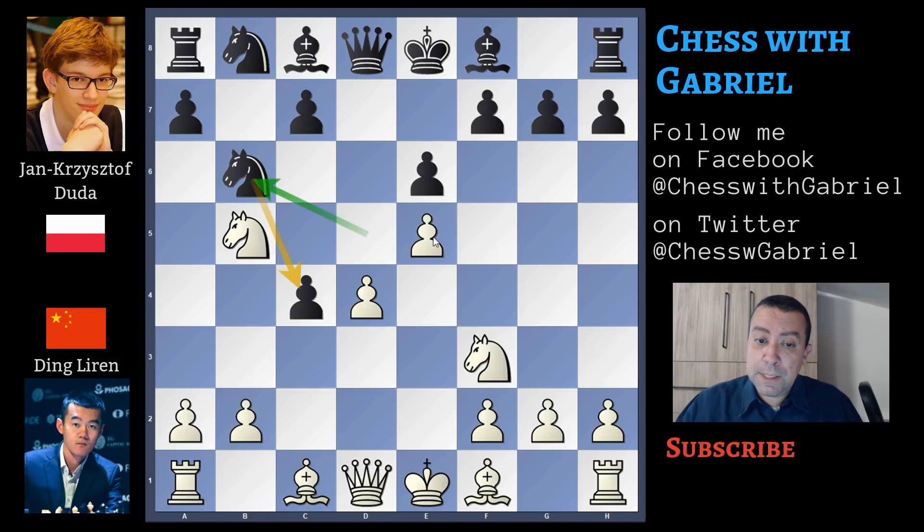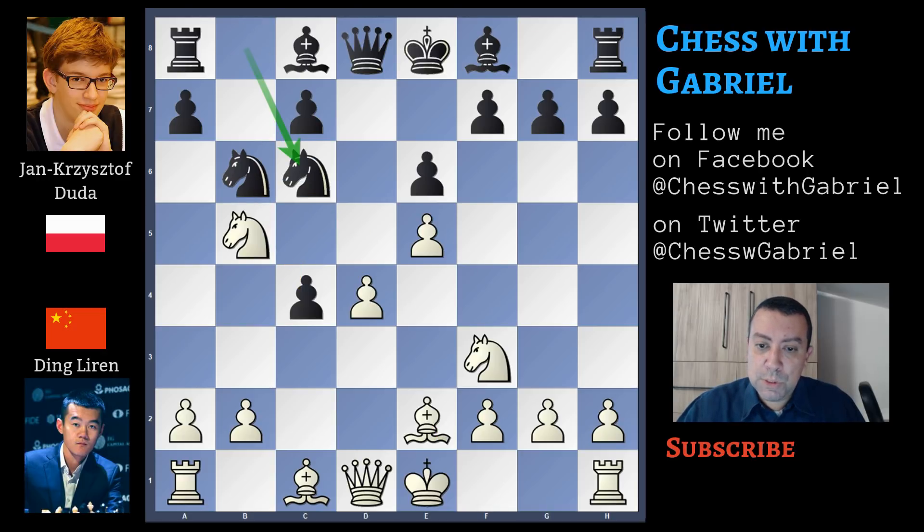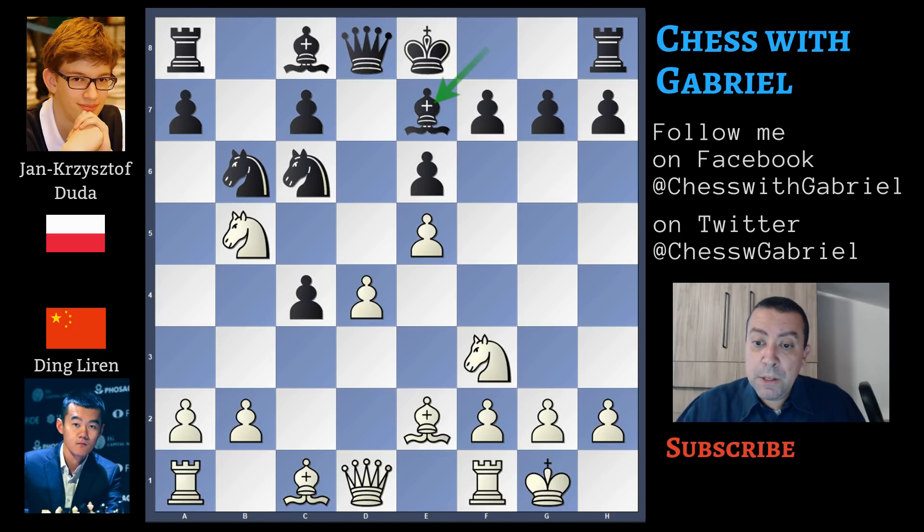But if you watch the games in the database, practically black performs very well. Now bishop to e2, knight to c6, castle for white, and bishop to e7. Duda already played a game exactly like this one, and he also had the black pieces, and he won that game in 2017 versus Wojtaszek, a very strong opponent.